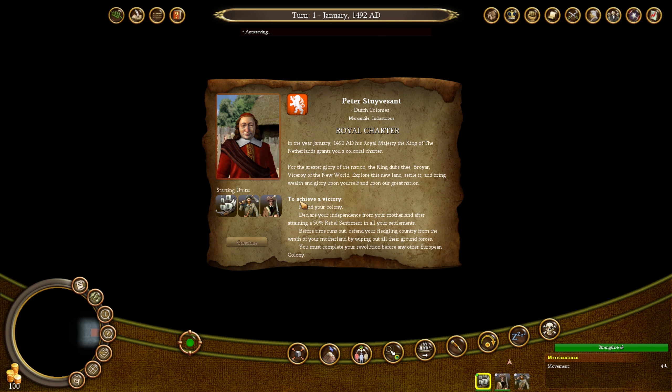Let's go ahead and read this. In the year January 1492, His Royal Majesty the King of the Netherlands grants you a colonial charter. For the greater glory of the nation, the King dubs Breuer, Viceroy of the New World. Explore this new land, settle it, and bring wealth and glory upon yourself and our great nation. So to achieve victory, we have to found our colony. Declare your independence from the motherland after attaining a 50% rebel sentiment in all your settlements, and before time runs out, defend your fledgling country from the wrath of the motherland.